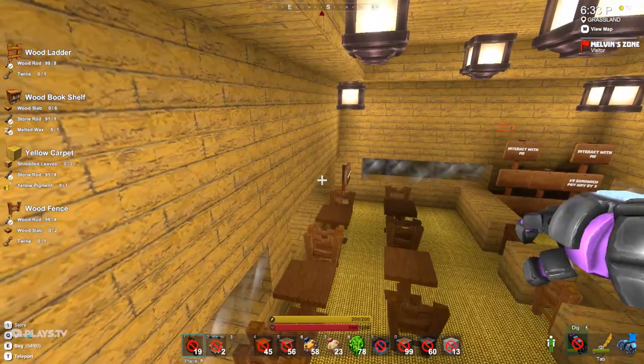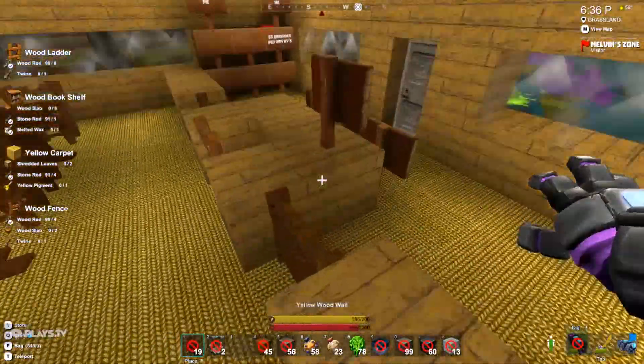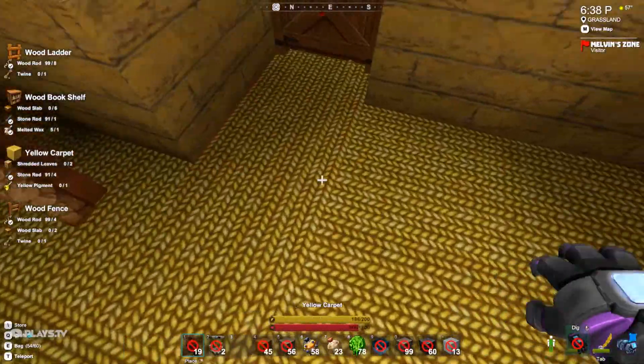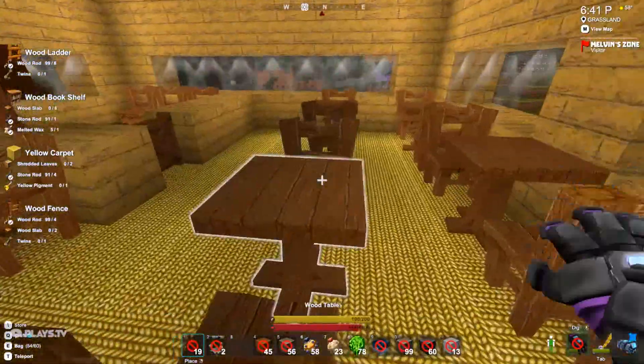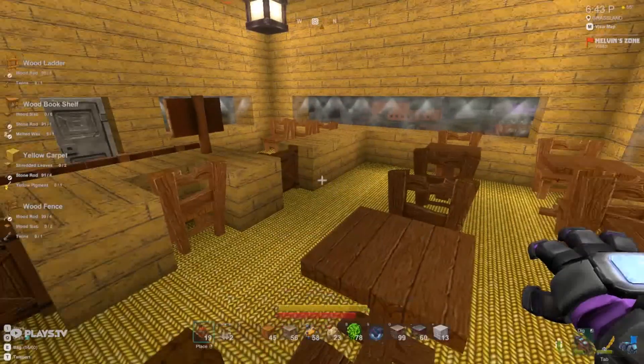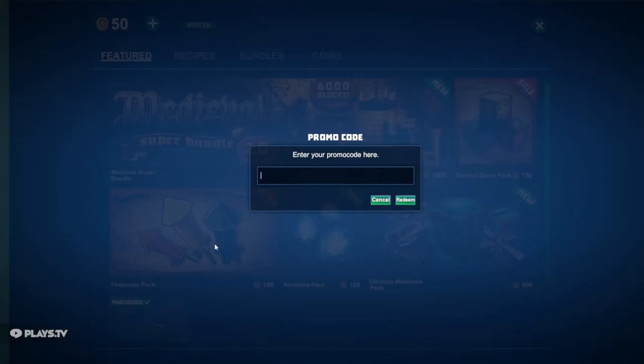Hello everybody, welcome back to my channel Gamer64 Pro. Today we are here playing Creativers and we're gonna do our last reading code showcase. So it is again: escape, store, redeem, caps lock — don't forget the caps lock — and then...